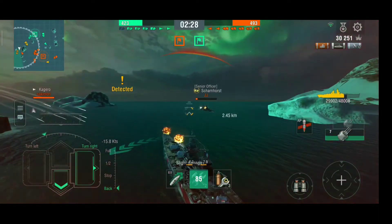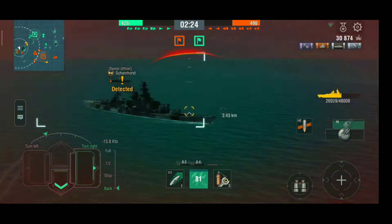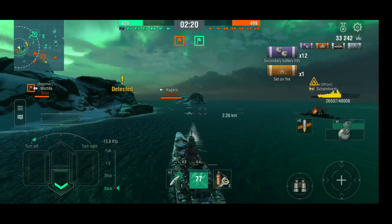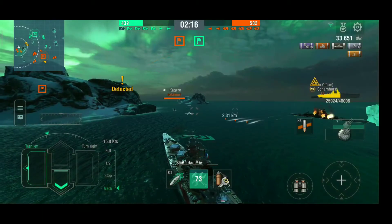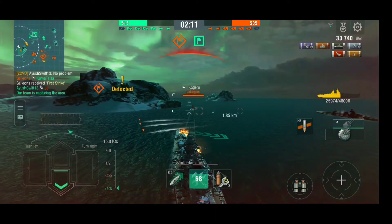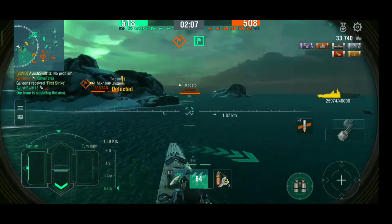My other side secondaries just fired. There's a Kagero, so I'm switching to HE shells. I'll finish Scharnhorst with the secondaries — and that's a fire. This might finish Scharnhorst. He fired his torpedoes again — I think I might dodge this one. He's dead now. Torpedo dodge! I'm keeping myself angled against the Kagero.